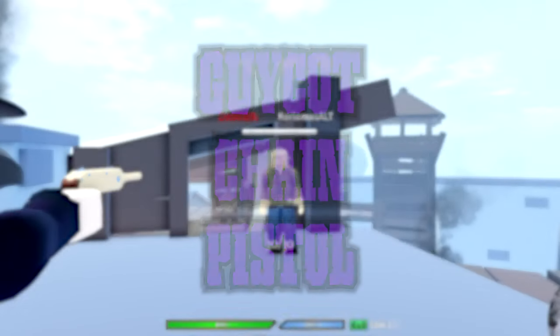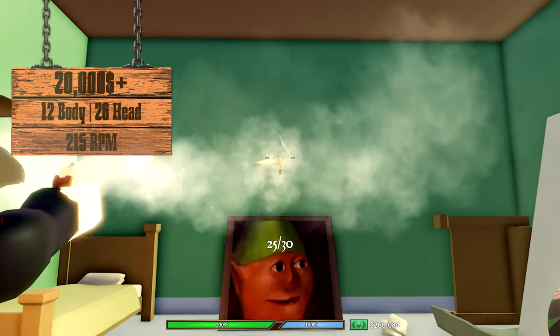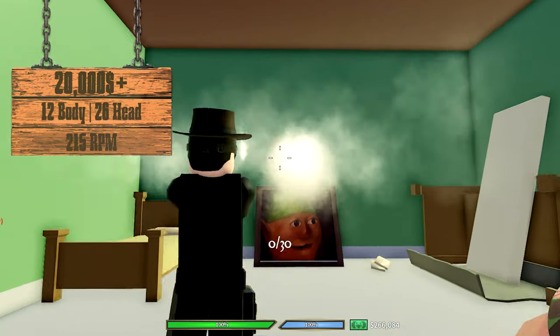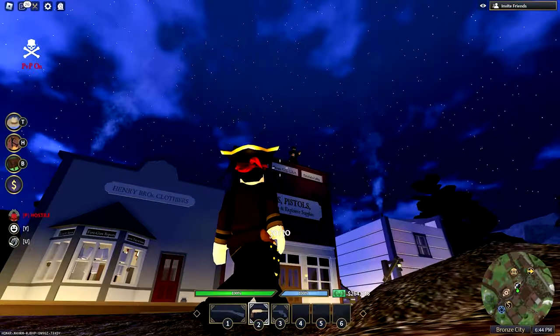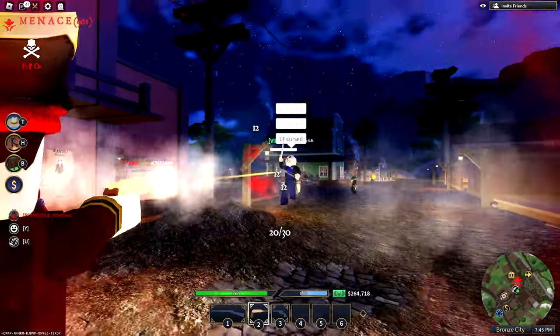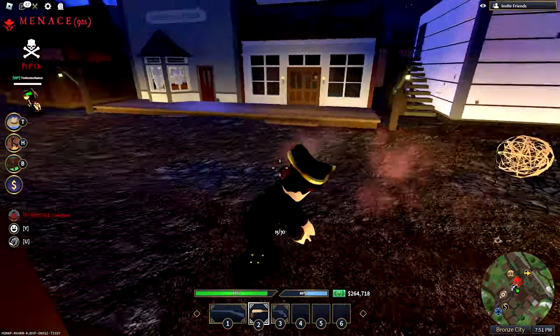The Guy-Cot Chain Pistol: its pros are its fast fire rate, high ammo capacity, decent accuracy, fast reload, and it's automatic. The cons are shallow damage, LMG-like long reloads because of all the ammo capacity, and it's very expensive. I don't really like this weapon overall, but when you get someone down to like one health and you just cannot hit them, this pistol will easily finish those people off. I rate it a 6.8 out of 10.